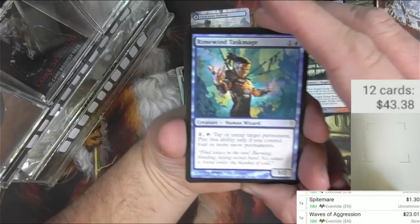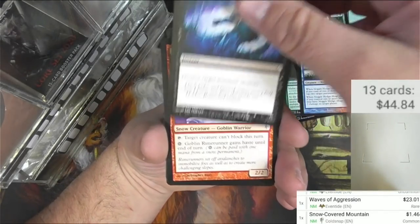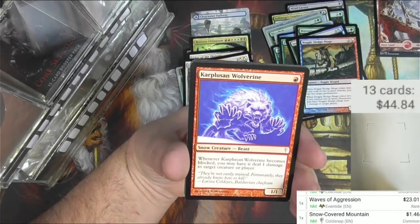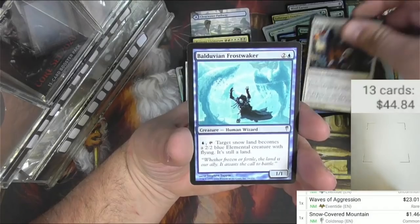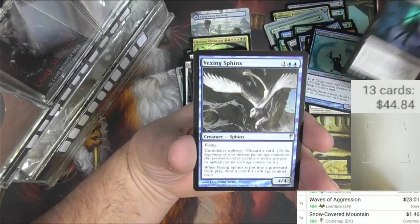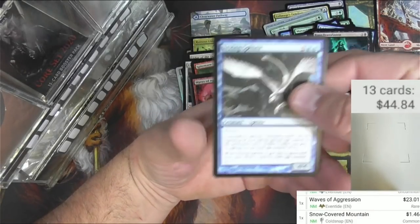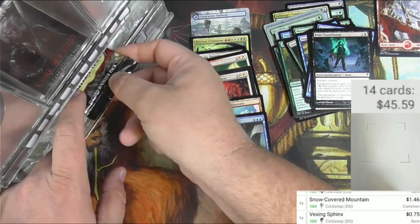Coldsnap is next. We've got a Taskmage and a Snow-Covered Mountain — let's scan that, it's about a buck. Chill to the Bone, Rimescale Dragon — wait, the Rimerunner — Surging Might, Gelid Shackles, Simian Brawler, Martyr of Spores, Karpluzan Wolverine, Feast of Flesh, Krovikan Mist, the Keldonian Gargoyle as an uncommon, Balduvian Frost Walker, Rime Transfusion, and the rare is Vexing Sphinx. Flying with a cumulative upkeep of discarding a card — when it's put into the graveyard, draw a card for each age counter on it. You pay for drawing a bunch of cards down the road.